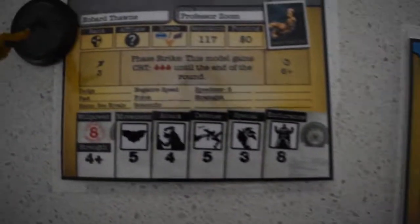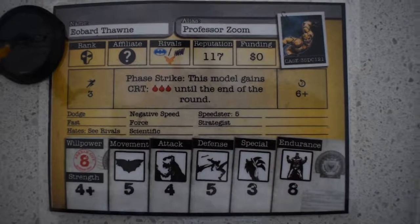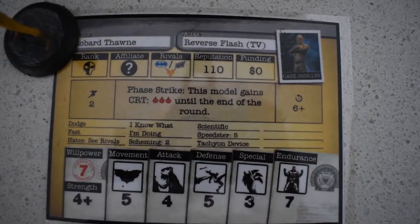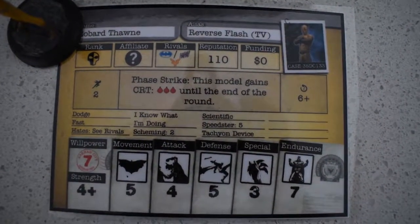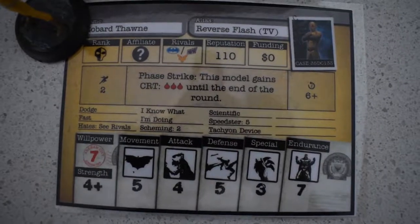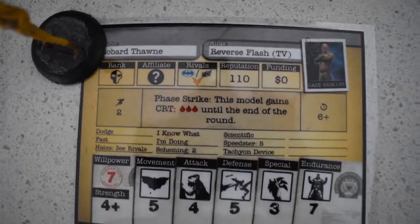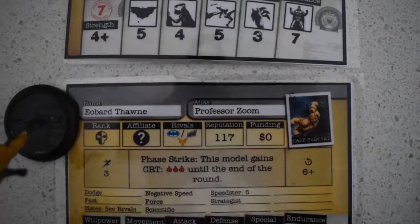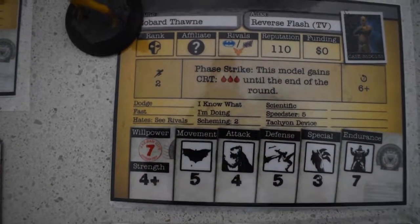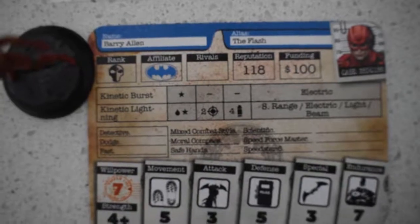Looking at some of the others — with Eobard Thorne, you've got his phase strike where you see him constantly phasing his hand through people's chests. As you can see, he doesn't play well with others — lots of rivals. He is a free agent. Ezra Miller's Barry Allen is also a free agent.